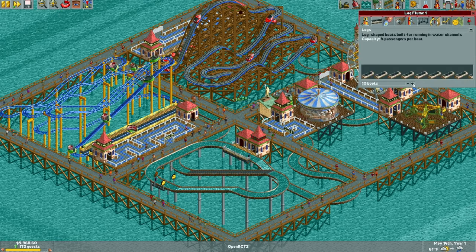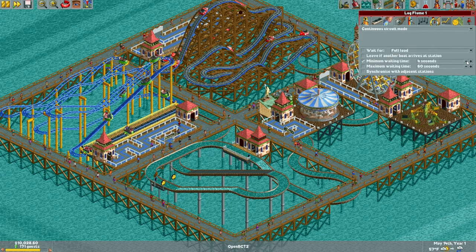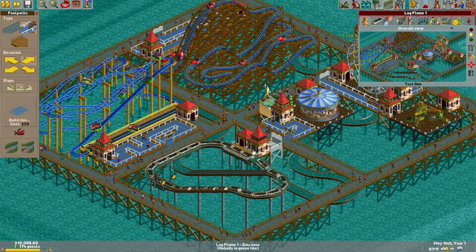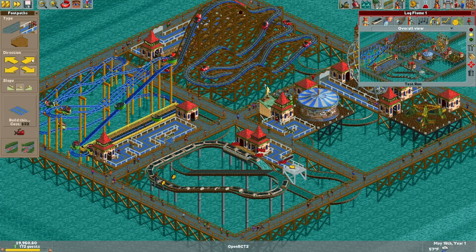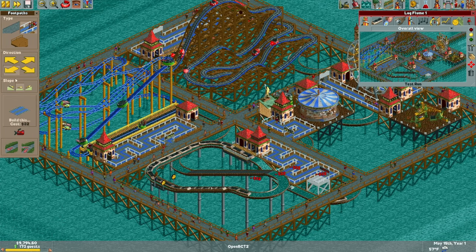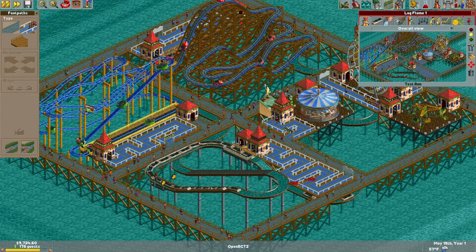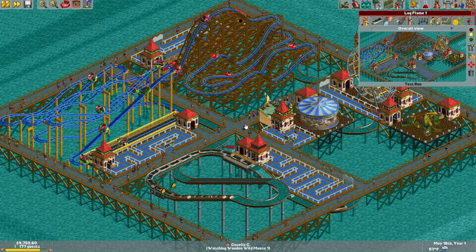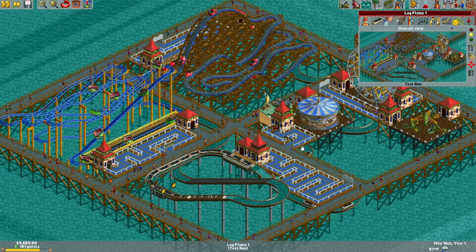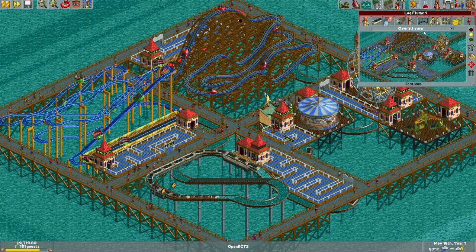Let's test this bad boy out. How many boats did we get? Let's max this out — 27 boats. Turn this down to four seconds and test it. We'll build our queue line. Someone commented in my last video that in the vanilla game, the only path option available is blue until the expansions introduced more colors. So to stay true to that — because this is one of the original vanilla scenarios — I'm going to keep all my queue lines blue to stay true to the spirit of the original Roller Coaster Tycoon. Just a limitation I'm imposing on myself for fun.